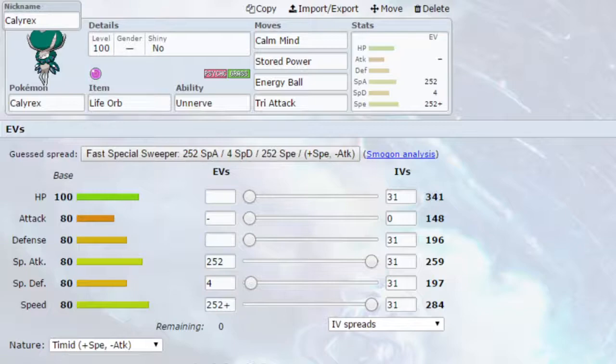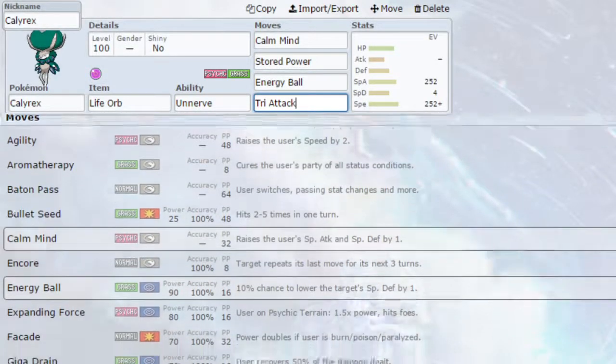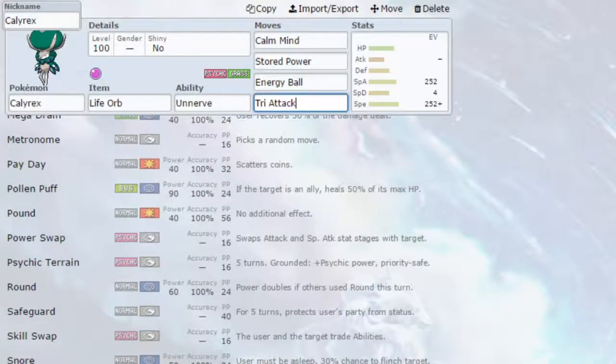We've then got Energy Ball, which is a powerful Grass type attack that hits a lot of different Pokemon. I personally love Giga Drain, which is on the next two sets, but you have Energy Ball as an option here. Finally, Tri Attack — having a coverage move can work very nicely rather than just having the Psychic and Grass type attacks. With this set, Steel types are not your friends, so do be cautious. There is not really anything scrolling down that helps against Steel types — everything it has is weak to Steel unfortunately.